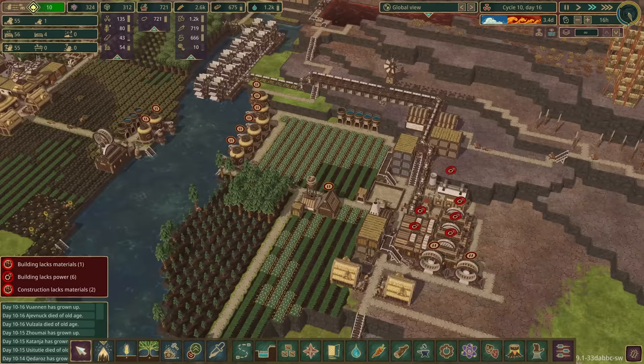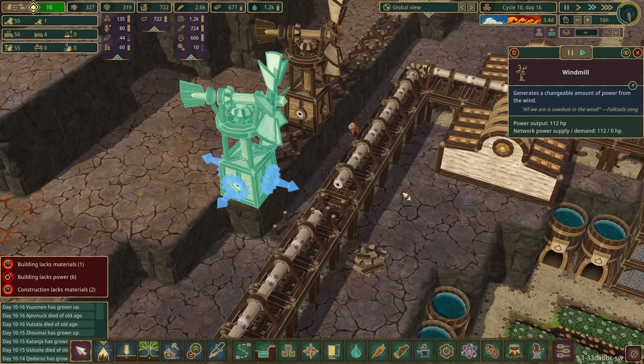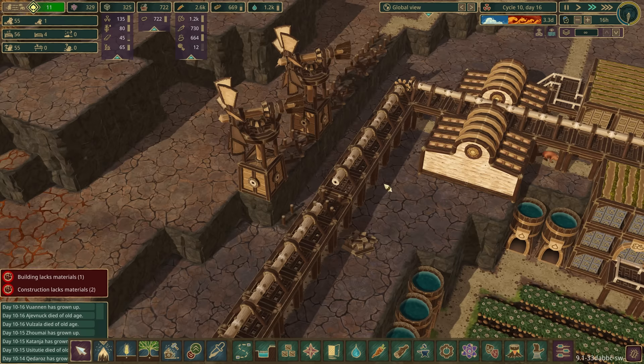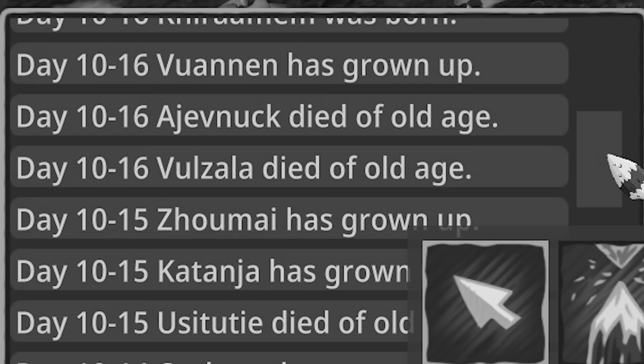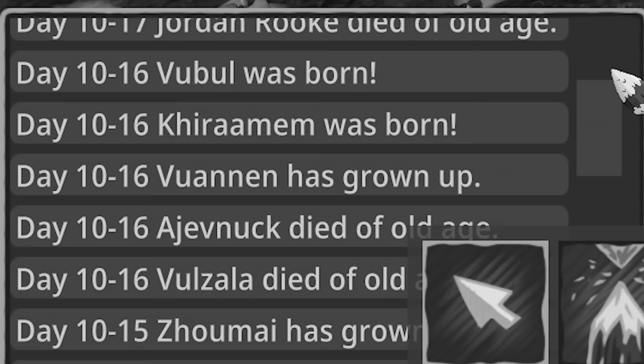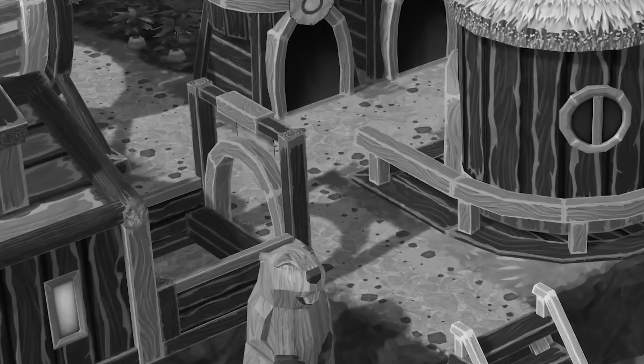We can add the rest to the builders. Our first windmill is in - very good! It's not connected to anything yet but it's doing 112. I don't know whether height makes a difference with wind - if it does let me know. 112 from each of these, I think that's good going. Oh - Angry Canine, Dot 83 - we've been missing all these ones that we've known and loved, working so hard for us.